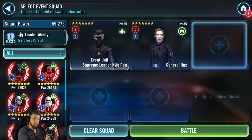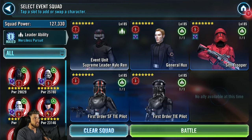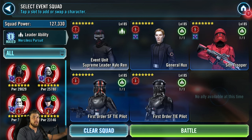For tier 1, the team composition you're looking for is a Kylo Ren lead — you have to use him — then Hux, Red Trooper, and the two pilots. Let's start with the mods because the mods are the same for tiers 1 and 2, and you even use some of the same ones for tiers 4, 5, and 6.